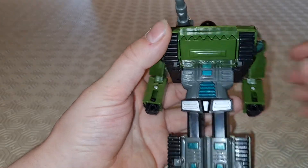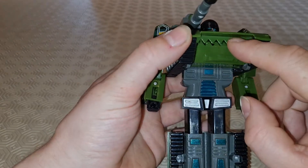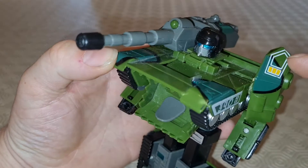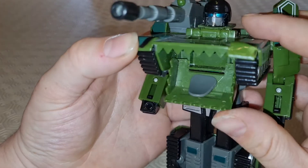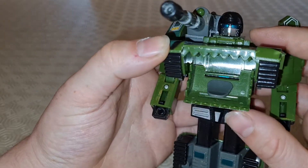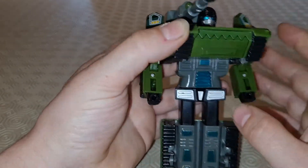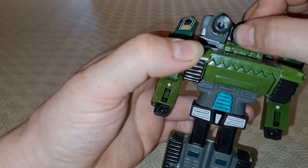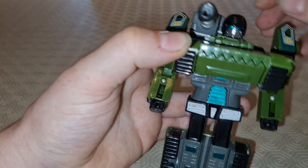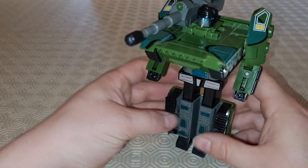Oh, and something I didn't mention on the vehicle mode because frankly I forgot — for some reason he's got a little mouth with a tongue. So I guess these are supposed to be eyes. Honestly, I've no idea. The head doesn't turn but sort of wiggles a little bit. So that's a thing.